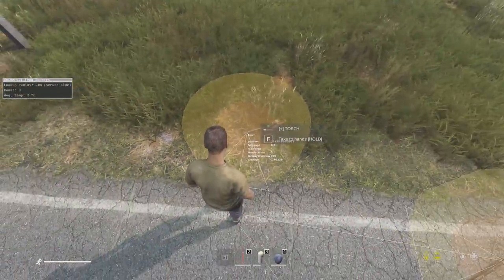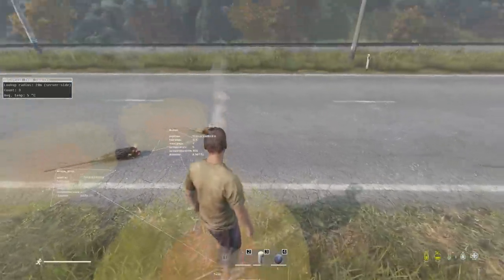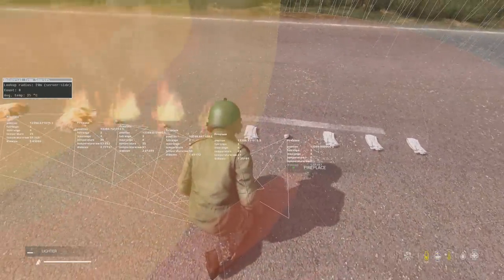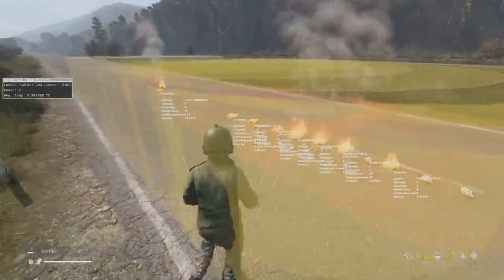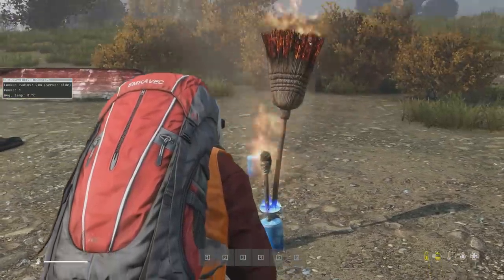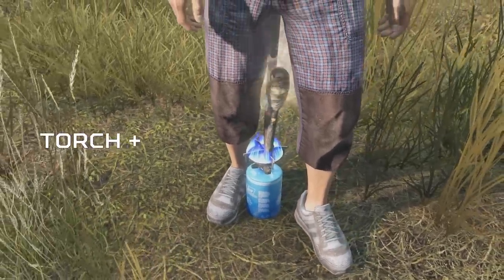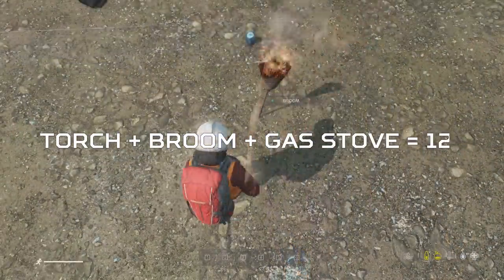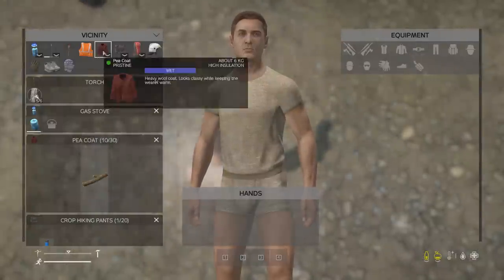Regardless, the torch and the broom will dry any piece of clothing in just 25 seconds, which is great — but you can go faster. Unlike the heat buff icon, drying clothes with multiple heat sources dries them faster, so you can combine multiple heat sources together. Combining the broom, the torch, and the gas stove, I got the time down to 12 seconds, and I'm sure somebody out there could get it even lower — probably five seconds.